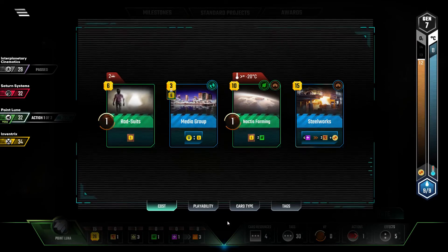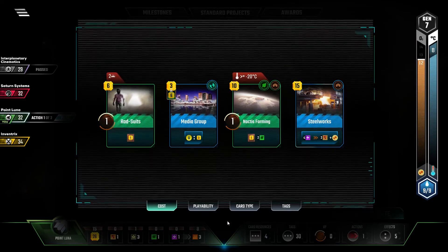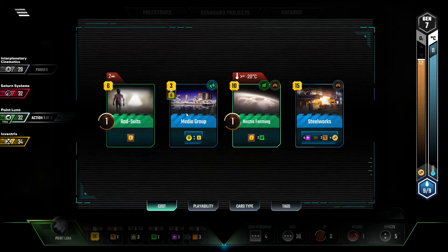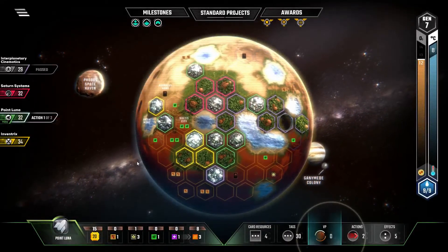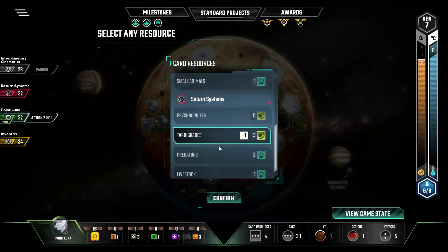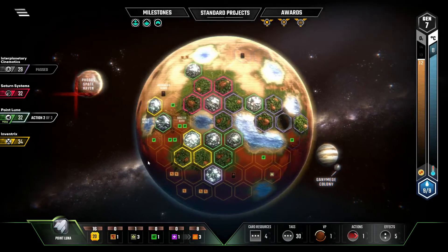All we need is two more oxygen. Rad Suits makes a lot of sense — extra victory point, extra income. We'll go nibble on somebody's... they used all that, so we got to nibble on a Tardigrade. If we can do one more turn, we'll get one victory point out of the ants.